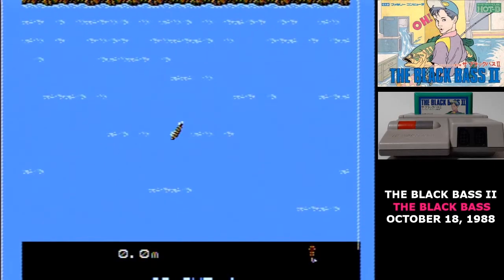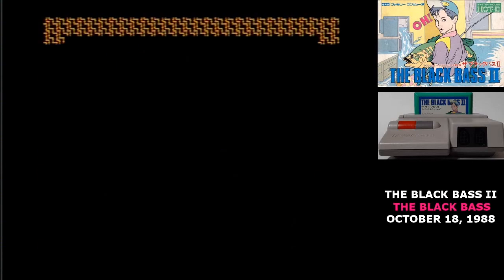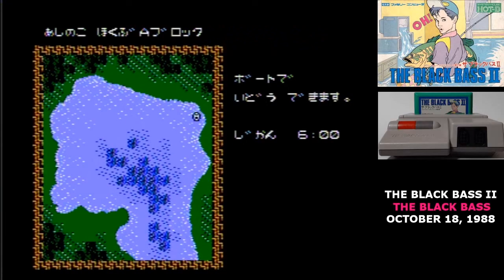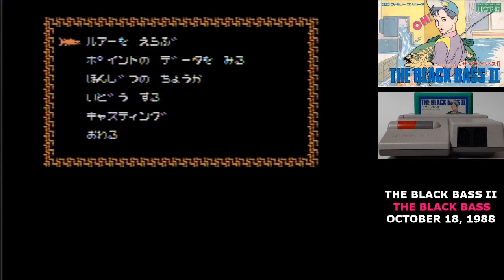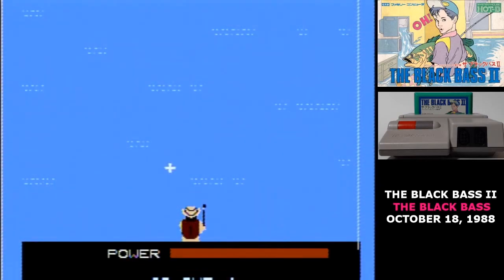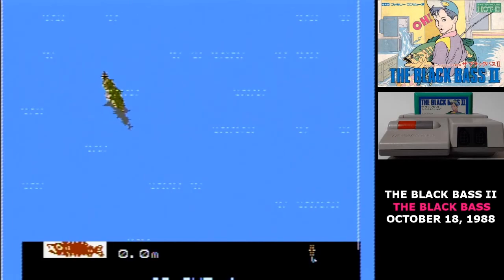Let's step back a moment. In Black Bass 2, you're competing in a series of fishing derbies. You have one day on the lake to catch a certain amount of fish, and you're judged by their weight. You have fairly limited bait when you leave — on the first stage, just two of three different kinds. You'll permanently lose it if you cast that bait onto the shore or if the fish breaks the line.